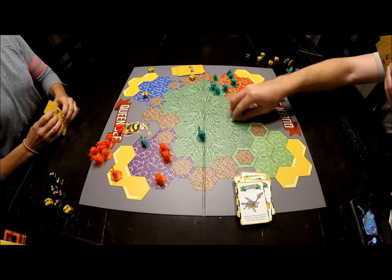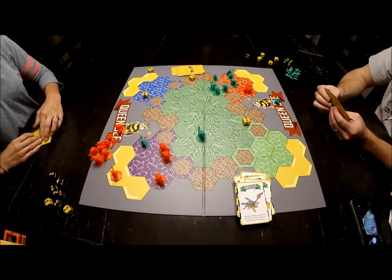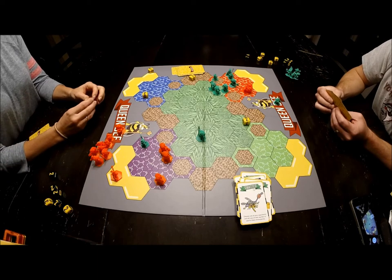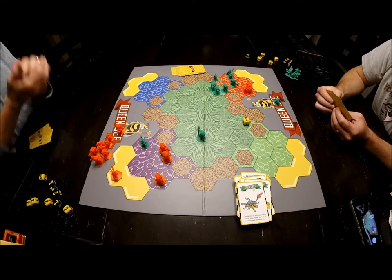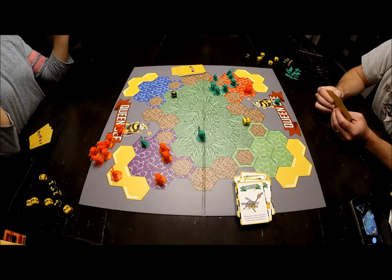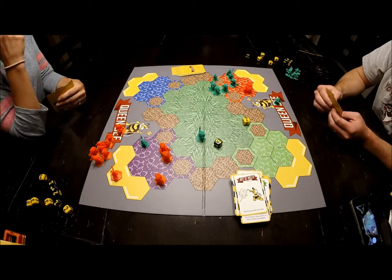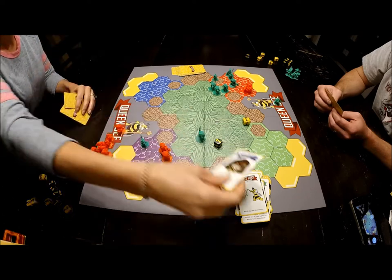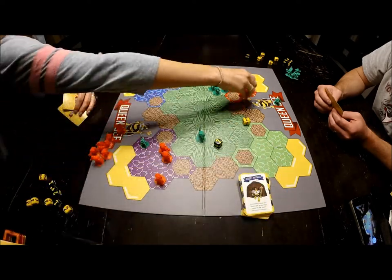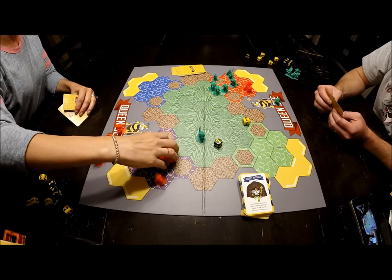We roll — I'm good with that result. She doesn't like her roll. I play bit of help to make her reroll it. I'm winning. She plays secret passage — I can't go into her hive, only anywhere else on the board.